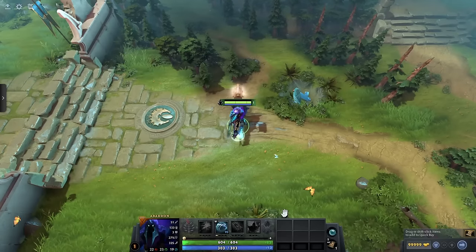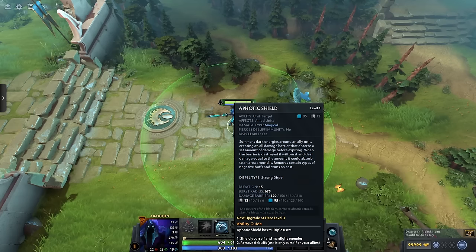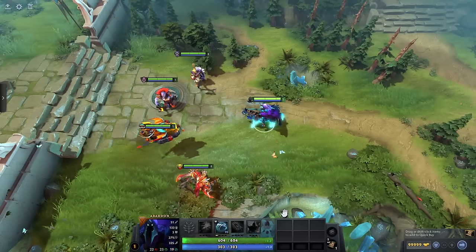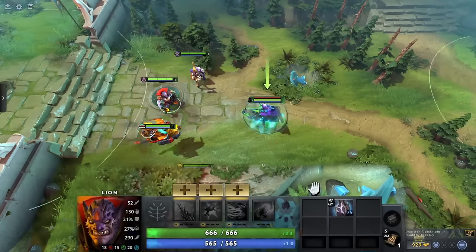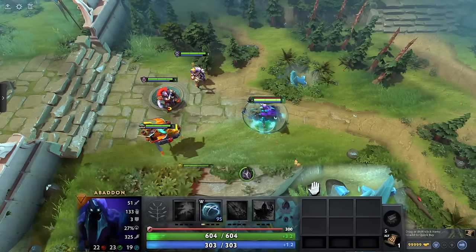Now let's talk about how damage barriers stack. Damage barriers stack additively, so if you had a universal damage barrier of 100 and another one of 120, they simply add up to a total of 220. The same is true for physical and magical damage barriers. You cannot stack the same damage barrier source on the same unit. For example, if your 4 teammates each bought a Pavis and used it on you, each Pavis use would simply refresh the HP of the barrier and its duration rather than stacking for a total of 1200.